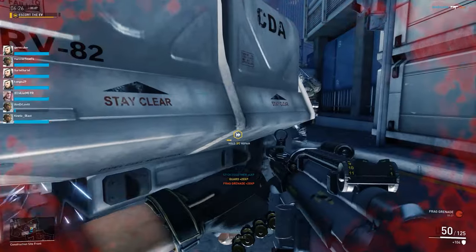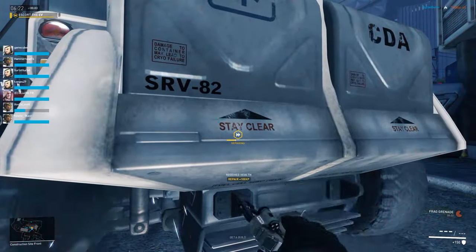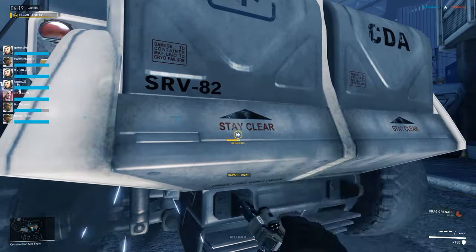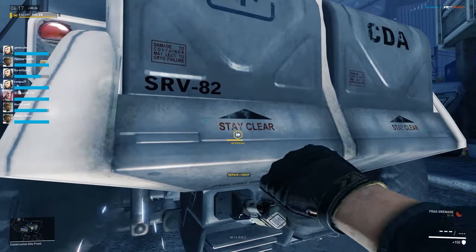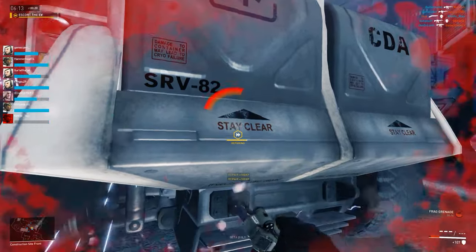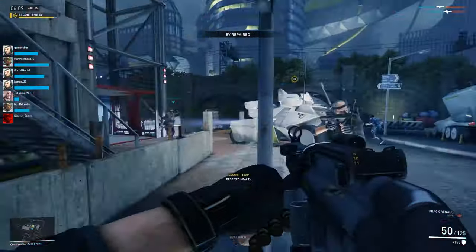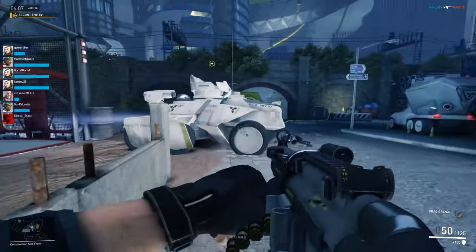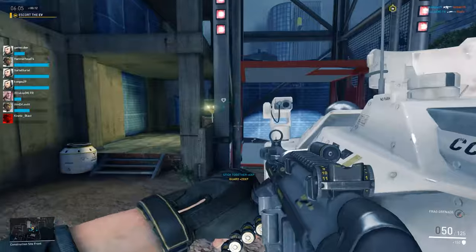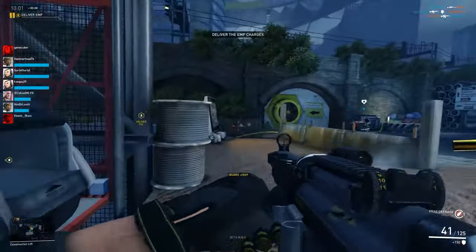What's happening here is the enemy had damaged the EV with airstrikes, bombs, grenades — you name it. I'm actually repairing it at the back. There are quite a lot of players on my side up at the top left, so I'm going to repair this. Once I've repaired it — there we go. The EV now moves on to its next location because we're all in the vicinity of it. It's going to go in here and then we move on to the next objective.